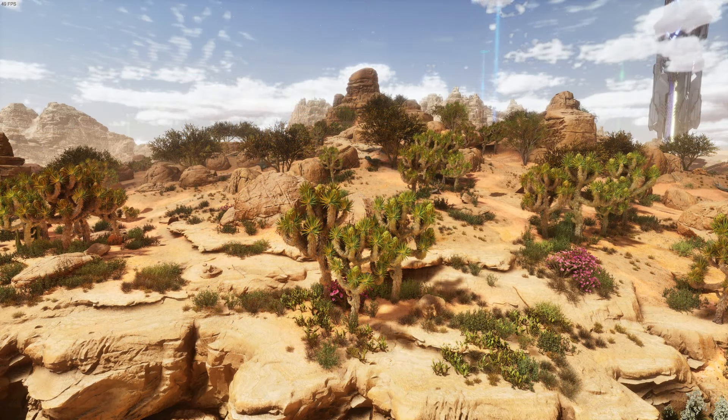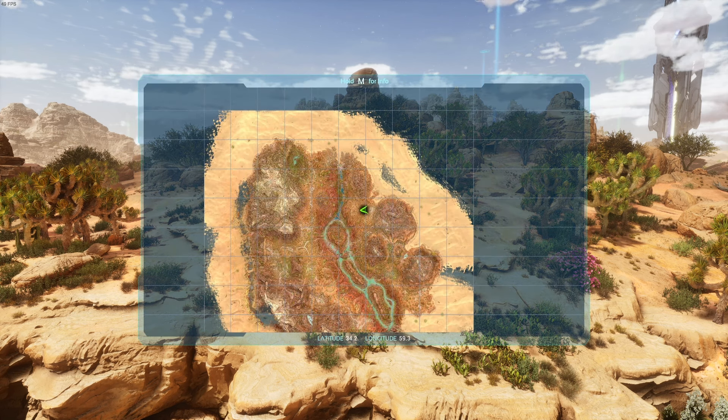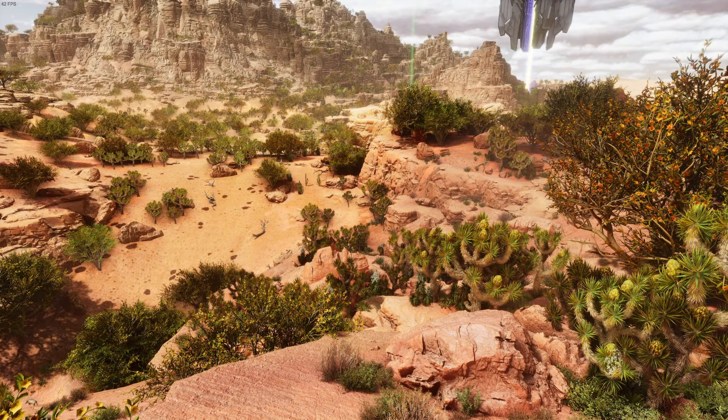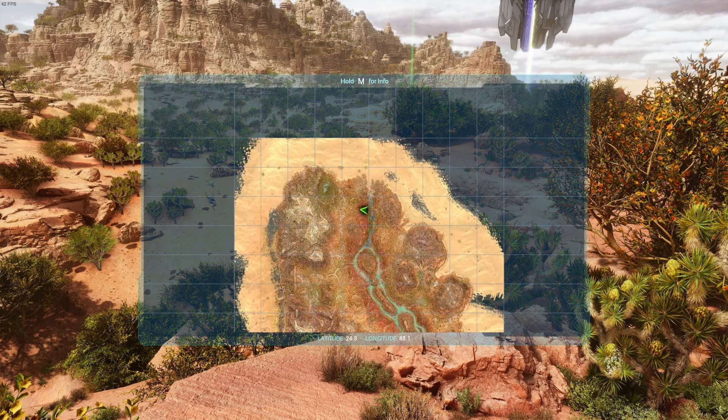There is also a larger concentration of trees at 34.2 and 59.3. There are also trees further north on the map, closer to Blue Orb, around 24.8, 48.1, but they are in several locations across the map.